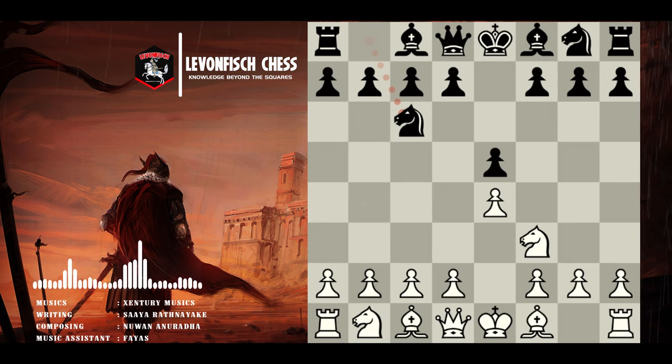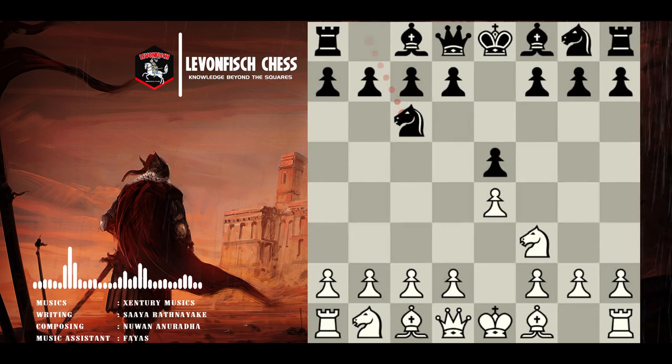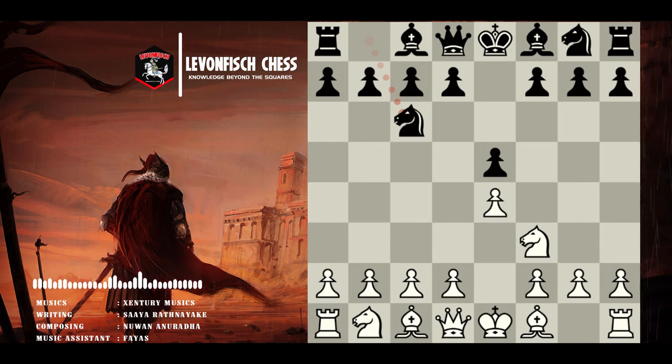Both sides face a similar situation in the center, since the center is symmetrical — pawn on e4 and pawn on e5. White's counting on two important trumps here: first, he retains the right to move, so his operations come a little more quickly. Second, white has managed to force black to play knight to c6, and it's due to this detail that white gets an idea: to play pawn to c3 and pawn to d4, attacking the e5 pawn and building up a bigger share of the center, exploiting the fact that black has blocked his own c-pawn.